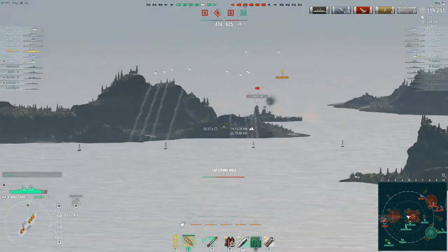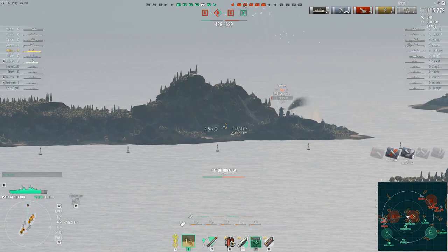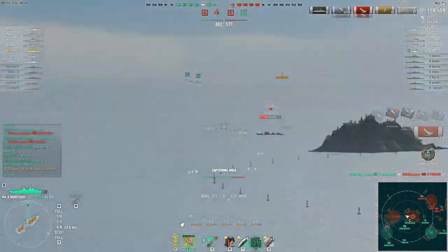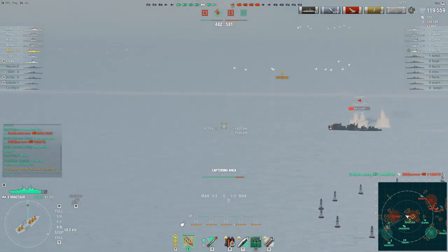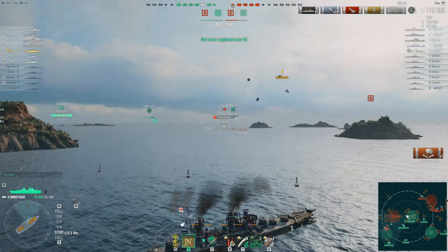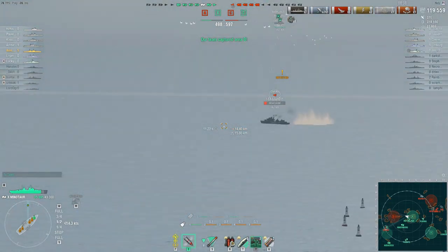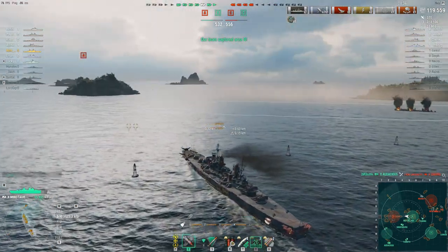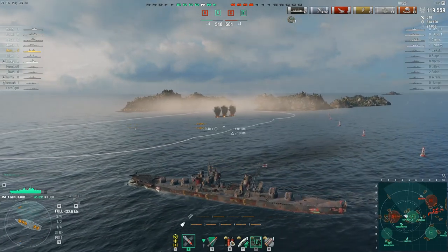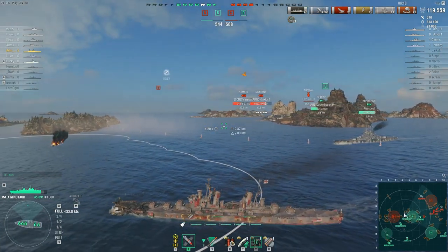I put some shells out on the enemy Yamato to try and secure the kill, then slow down to continue capping this point. The Yamato is trying to slip in behind that island but he's unable to escape — we secure the kill and get the Kraken Unleashed award. The Dearing is attempting to rush our Audacious, and it's quite difficult to land shells on a maneuverable destroyer at this range, but I keep him under fire. I've managed to get the capture point, and the Audacious takes out the Dearing with his attack planes.